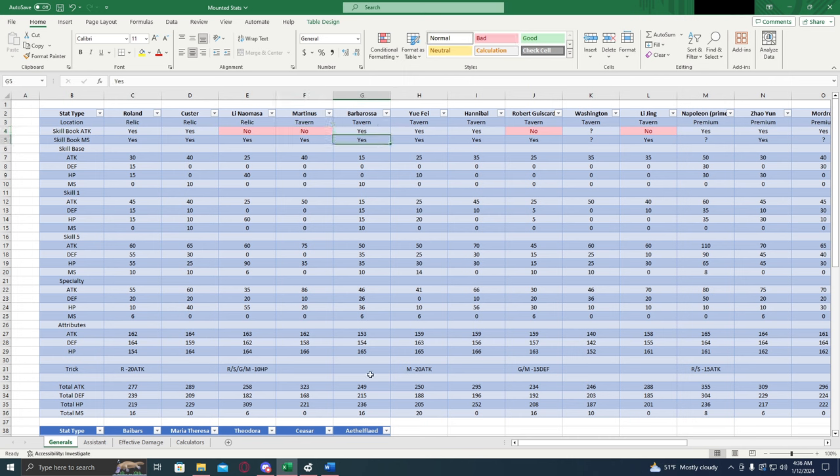Next we have Barbarossa — pretty low stats around the board. 249 attack, 215, 236 — but 16 percent march size is pretty nice. Barbarossa, although I used to consider him to be trash, after doing all the calculations and numbers he's actually not as bad as I thought if you put in the work to get him fully maxed out. But where Barbarossa really is better is in the assistant slot, so I definitely wouldn't recommend using him as your main general. But as an assistant, he might be viable.